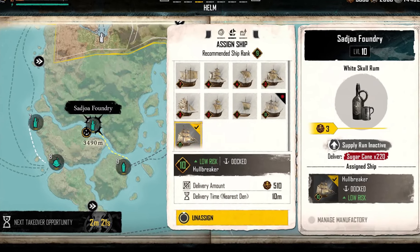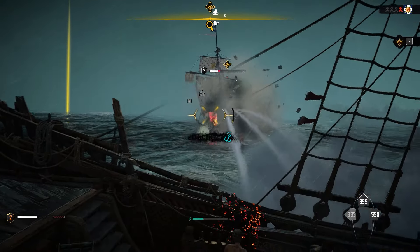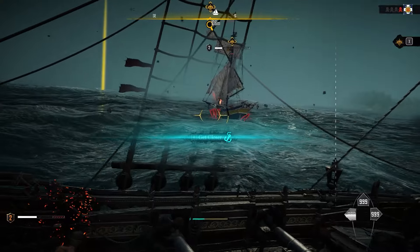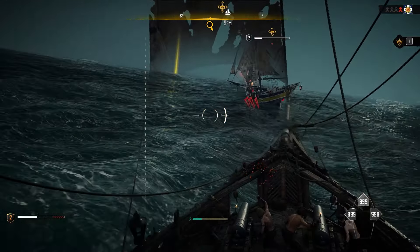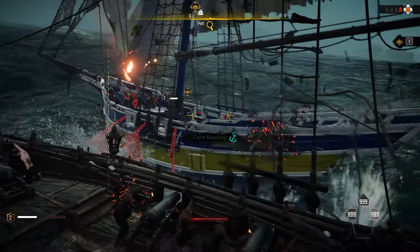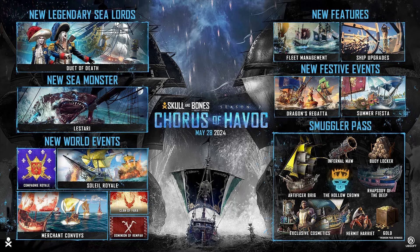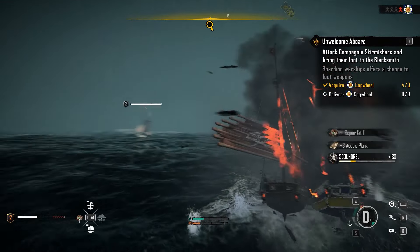Another new feature is fleet management. You can now assign ships not in use to automatically collect pieces of eight from your manufactories. The higher your ship rank, the better the loot, but with higher risk of damage. There are new ways to acquire the manufactories too — you can get them through the helm leases and the new buyout game mode. Helm leases can be acquired through seasonal contracts, trading, and the smuggler pass rewards. In buyout, you can gather supplies to meet the demands of the overseas smuggler in exchange for a manufactory.